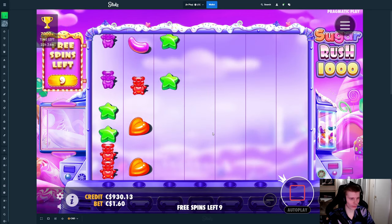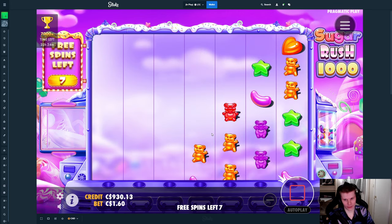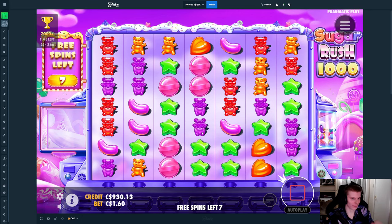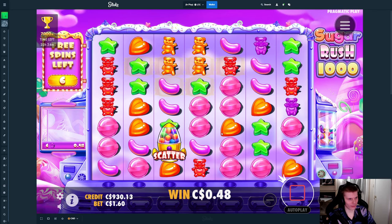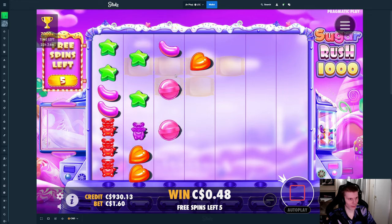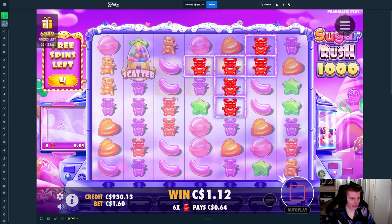Hopefully starting with two dead spins, which is very usual when you get an extra scatter. It doesn't matter with extra spins on this. Everything has been dead up until now. That's the first hit — seven spins in? Pretty good, right?